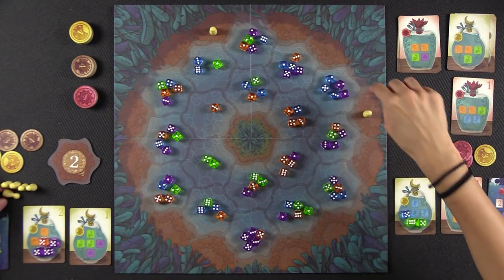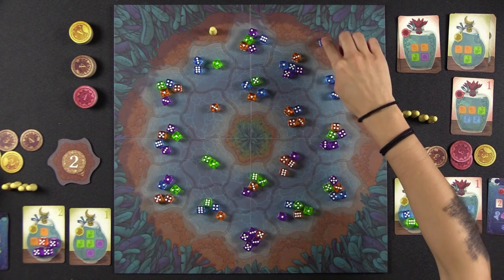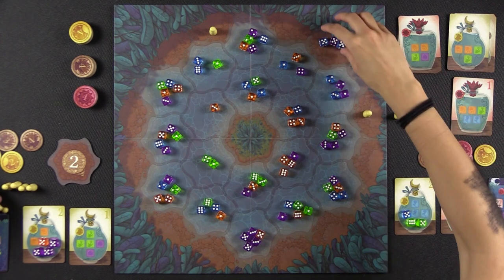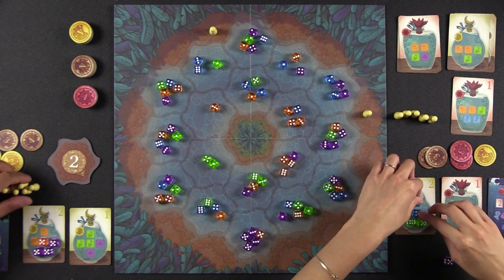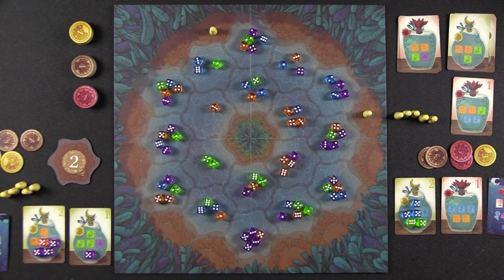Back to Monique — she needs a lot of blues. She places her pawn and calls fives, collecting three dice. She takes the two blues she needs and passes the purple to Naveen, who gladly accepts it — that's all Monique is passing for the rest of the game.